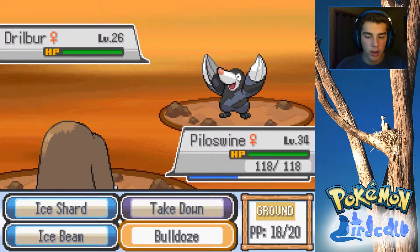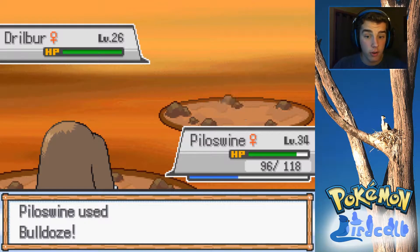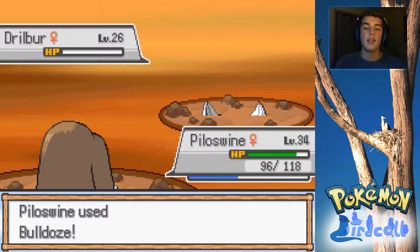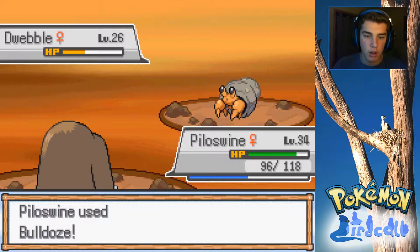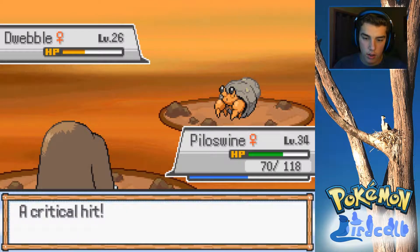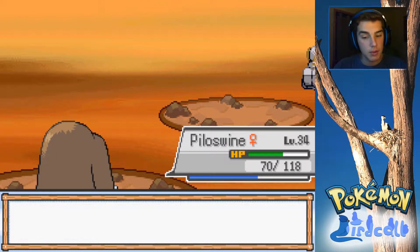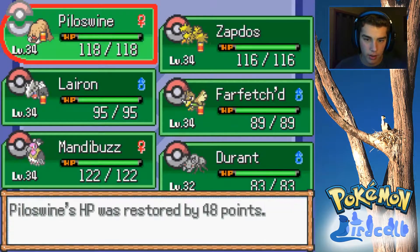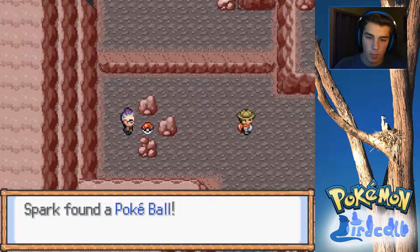Watch the Absol be like the actual boss that we're supposed to get to. I do have a Drillbur that's increasing its attack though, and I don't like that. Hopefully we can outspeed it here - which we can, which is great. And down goes the Drillbur. As Dwebble is going to be sent in here - another Bulldoze should hopefully do the job. Bug Bite is going to come out. Anyways, let's go ahead and heal this guy up again. Let's go ahead and get a Pokeball - maybe there's something inside. And it is in fact a Repel.